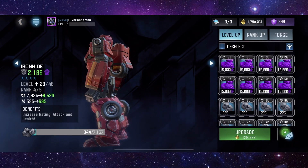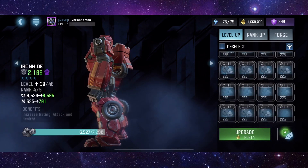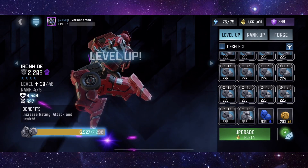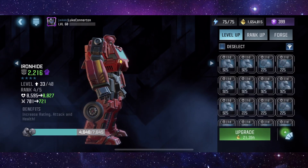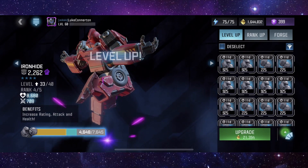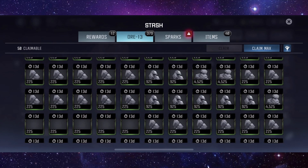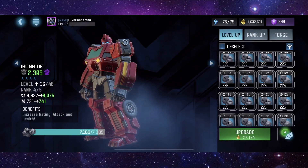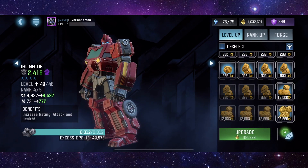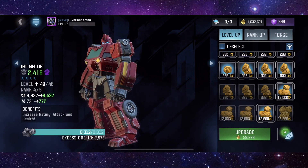Now we can take him to rank 4. That's all the way up to level 29 as well. Let's put all of this into him as well. Level 33. Now he's probably going to slow down. Do I not have any brawler ore in my inventory? Let me check. Oh wow, I don't - I just have basic. That's fair enough. Let's get rid of this stuff. That will do. So that's level 40, rank 4.